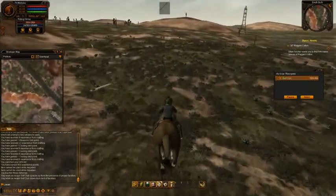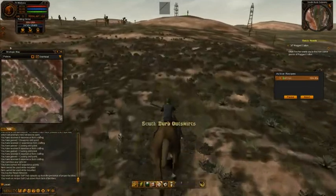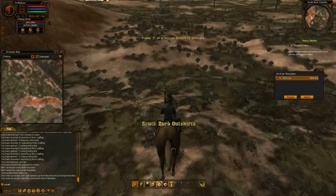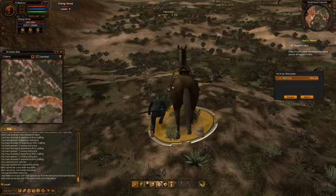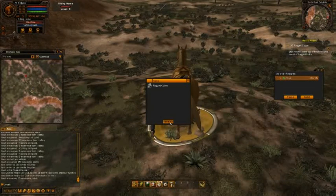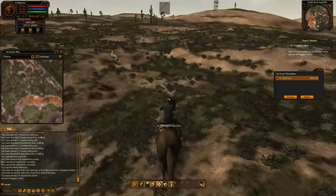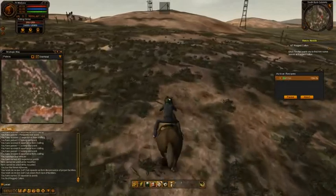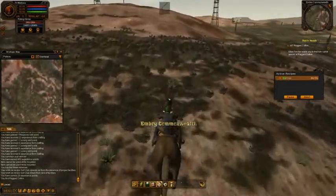You can see the stamina of the horse is going down — the maximum is 25,000 right now and we are at about 25,700 or something. If I stand with the horse in a single place while doing nothing, or let the horse stand around, it's regenerating its stamina by itself but very slowly. The horse can die but can also be reanimated.